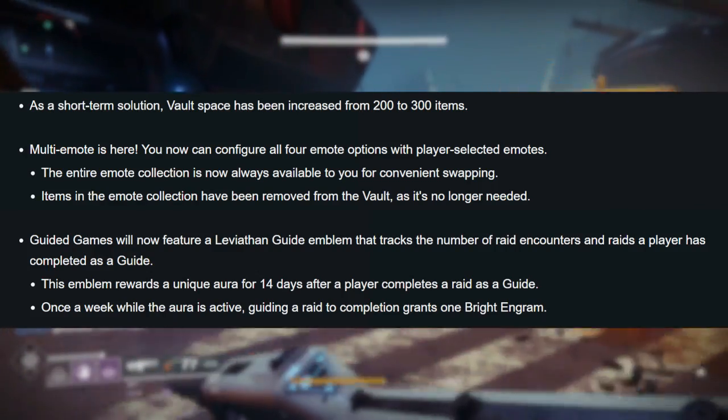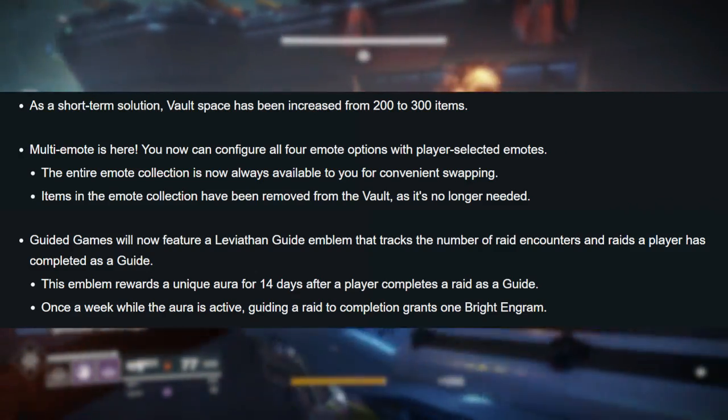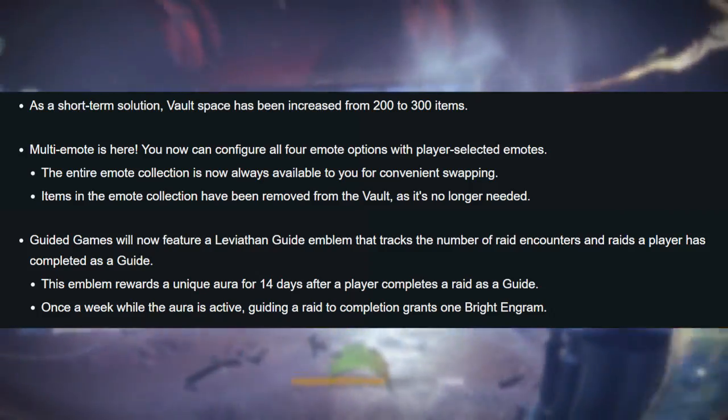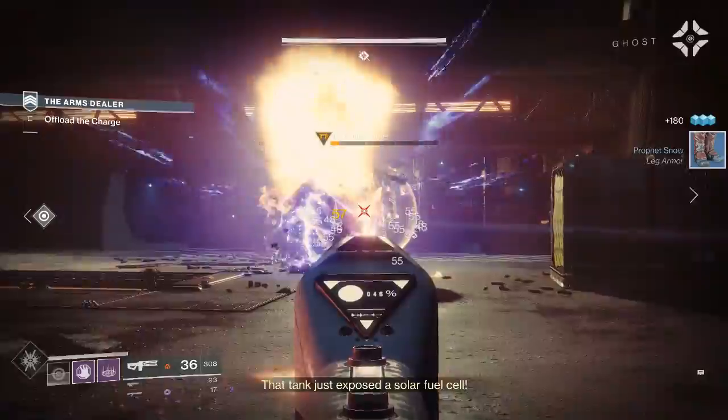Alongside that, we're also getting the multi-emote wheel. You can now configure all four emote options with player-selected emotes. This is something we have been asking for basically since Destiny 1 came out all those years ago — super happy to see it's finally being implemented in 1.2.0.